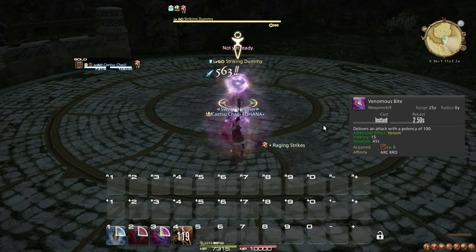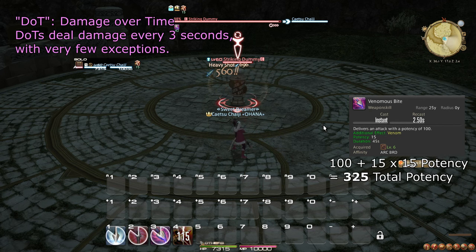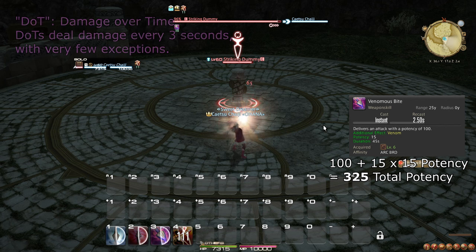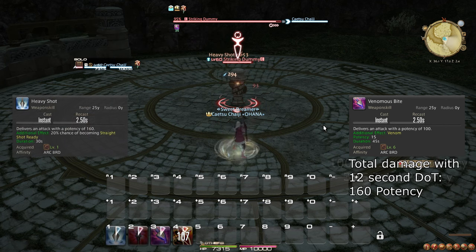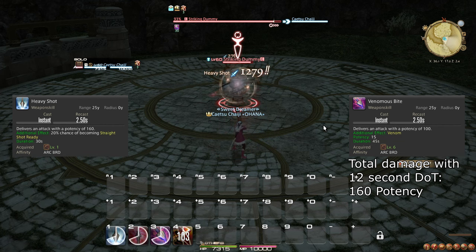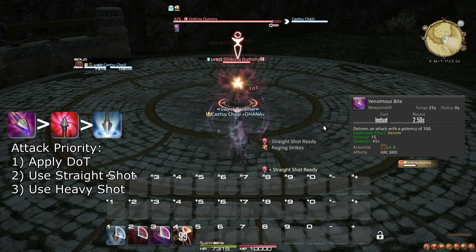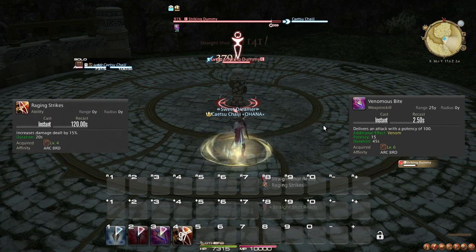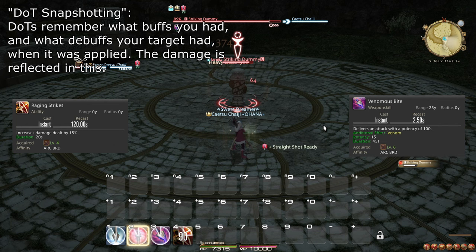At level 6, you learn the weapon skill Venomous Bite, which does some damage up front and much more damage as a damage over time effect, or DOT for short. The DOT lasts 45 seconds, and makes Venomous Bite stronger than Heavy Shot if the enemy survives at least 12 seconds with the DOT on them. Additionally, if you use DOTs like Venomous Bite while affected by temporary damage buffs like Raging Strikes, then the damage bonus from that buff will apply for the full duration of the DOT. This is the concept known as DOT Snapshotting.